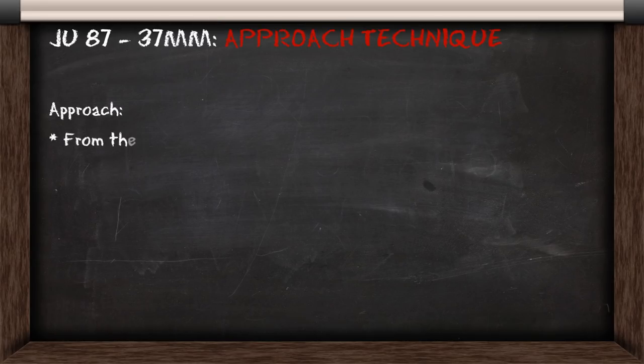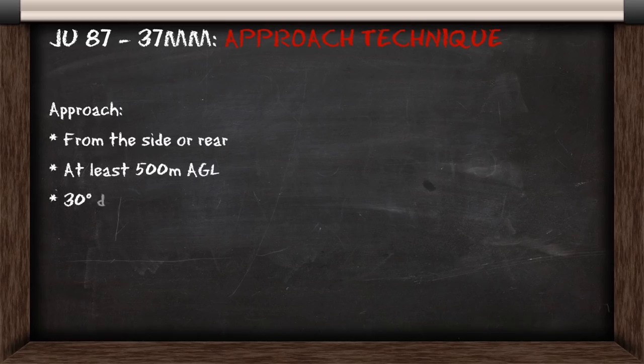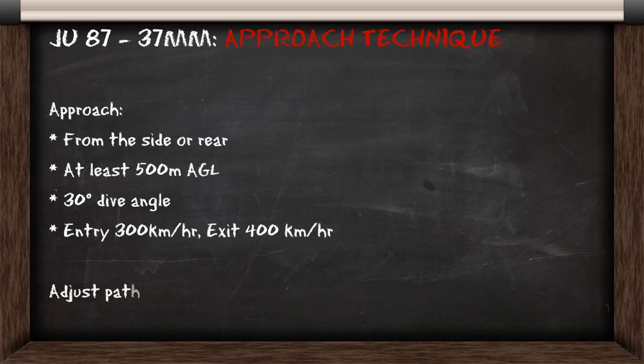Using the 37mm in the Stuka, you'll make an approach between the rear and side of the target, with at least 500m of altitude, using a 30 degree dive angle, and an entry speed of 300kmh, which would give you an exit speed of 400kmh. On the way in, you can adjust your path as needed to avoid any anti-aircraft fire.